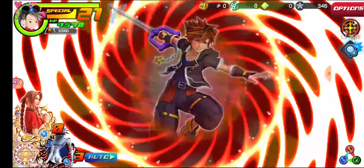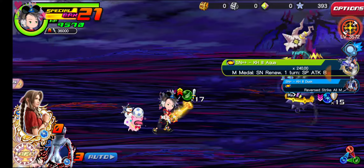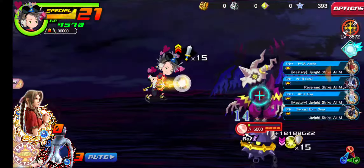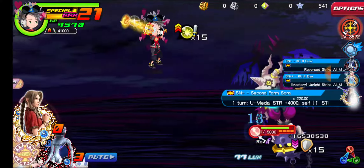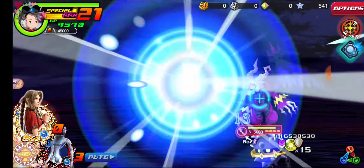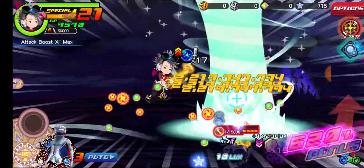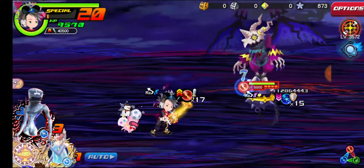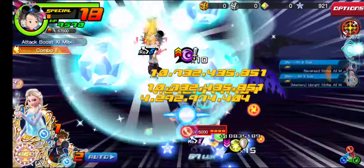And here it's 21, 20 — second form, sorry. And then let's go ahead and use aqua again. We'll use second form here. Second form is a really good metal for this because he does increase the enemy's counter.